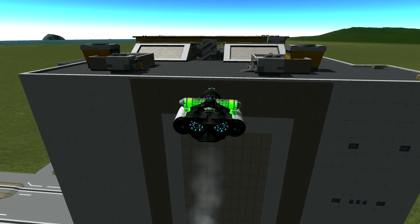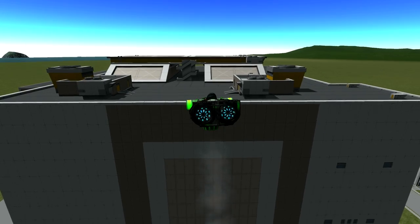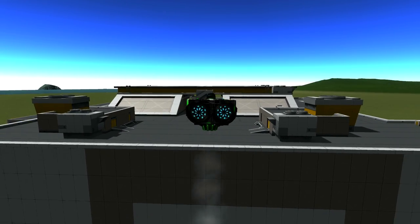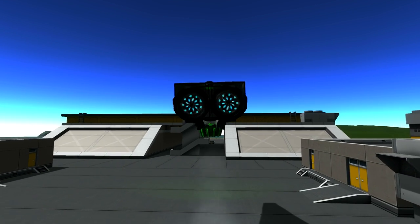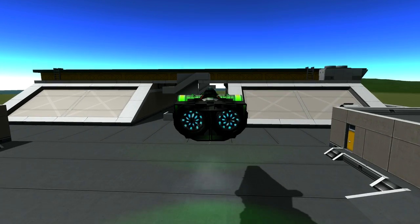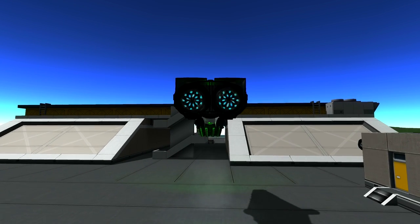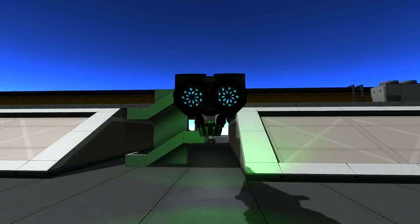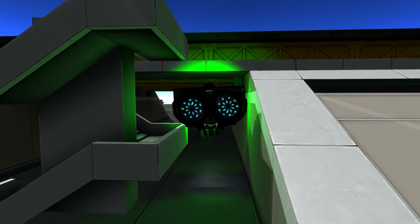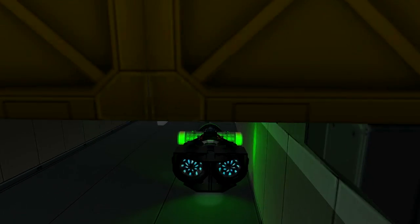As you hone your skills and get a bit more confident, you can start exploring the more scenic aspects of the Space Centre. Here, we're just going to have a look through one of the tunnels. I've just staged to get rid of the drop tanks, because otherwise I don't think we're going to fit through here. It's going to be quite a tight squeeze — but oh, look at that. It was made for it.